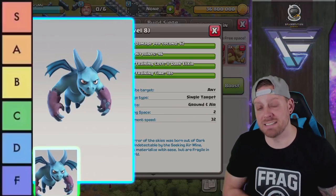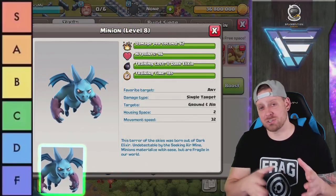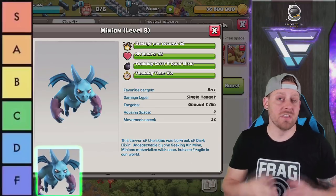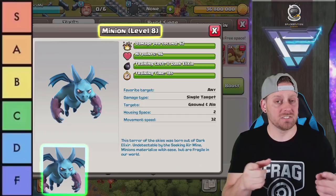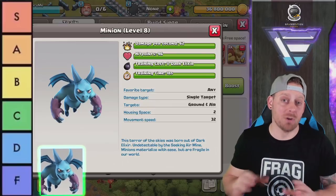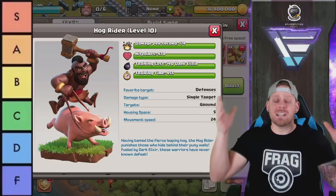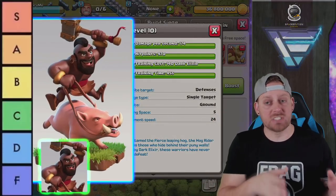Minions — Lunion is a great strategy to farm: Balloons in front, Minions behind, and it crushes bases at Town Hall 8 and 9. They cost Dark Elixir so if you're Dark farming it's not ideal, but it's still really good. They're also an essential cleanup troop in many strategies because they're not targeted by ground defenses. They work well with Lalo for cleanup or extra power. I've got to give them an A.